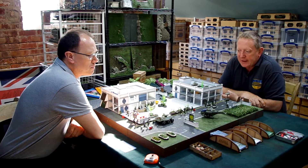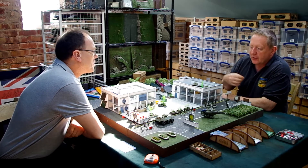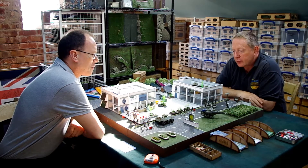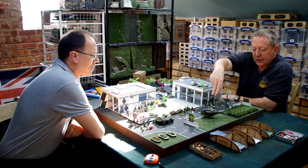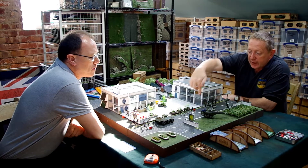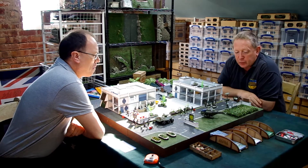We're joining a game part way through. Doug is commanding the ILR forces and they are holding the perimeter around this important factory building. The EDF have landed some airmobile troops by a lark, and they're moving forward into cover but have taken some casualties as they've moved forward.